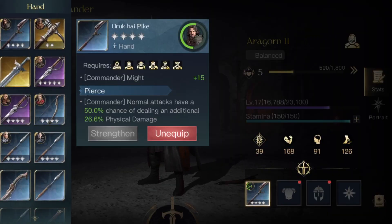If you don't have good purple or gold gear, something like the uruk-hai pike works amazingly because it has commander might +30, so that's 30 extra might. If it has an ability like pierce — normal attacks have a 50% chance of dealing an additional 26.6% physical damage — that extra damage is amazing, and if they allow you to refine blue gear in future, this ability will probably be dealing like an extra 100% physical damage at max refine.